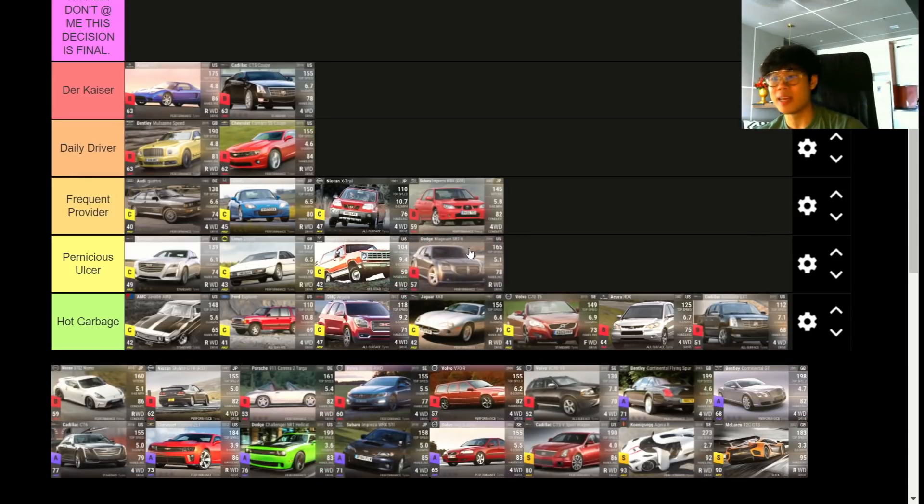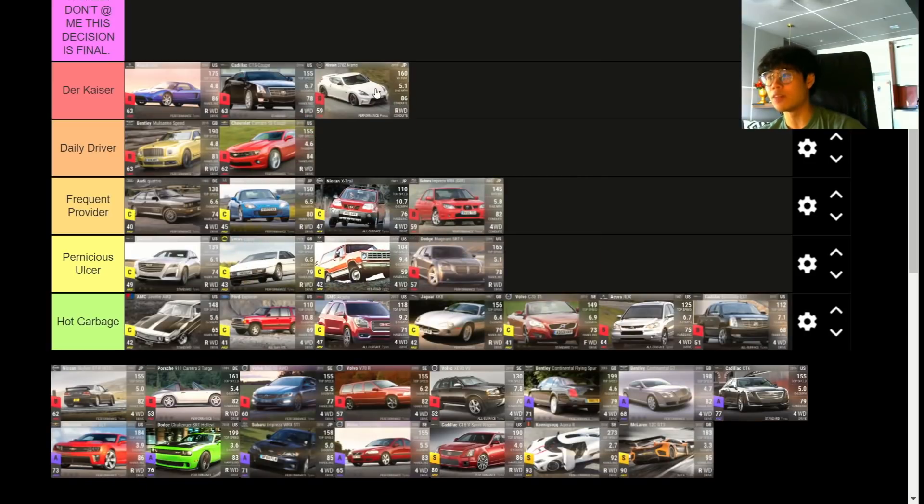The Dodge Magnum SRT-4 — Pernicious Ulcer. The only reason it's not Hog Garbage is because it has medium ground clearance and an estate niche. The 0-to-60 is quite weak, handling is quite weak, and the MRA of 72 is good for a Subaru but bad for a Dodge. It has a little bit to offer but unfortunately it's Pernicious Ulcer.